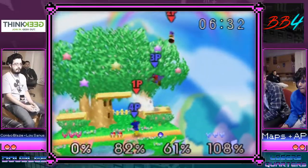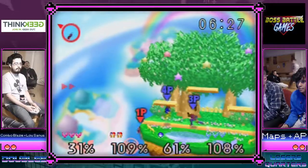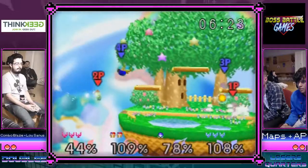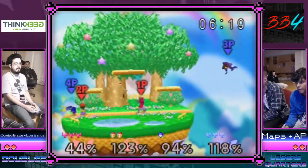AP is on that 200 IQ draft game. I like the push off — that was really good. AP does a really good job at waiting for the push off and getting back air, down air, neutral air. Maps needs to get out of the corner.